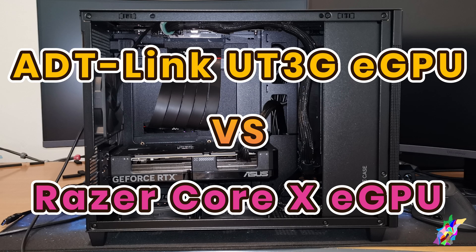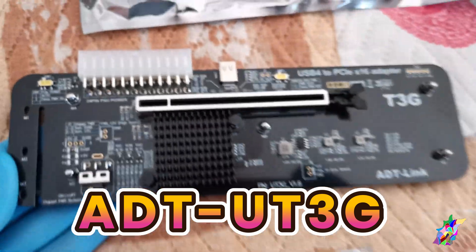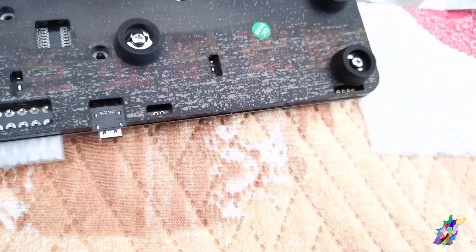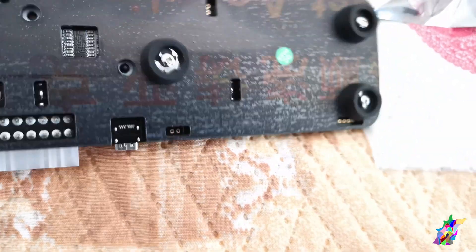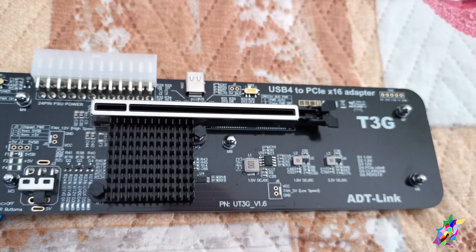Hello everyone, new eGPU setup. I'm replacing my Razer Core X because I need it for work, and I'm now using a mini ADT-Link UT3G USB4. With this new setup I'm going to use a new case.